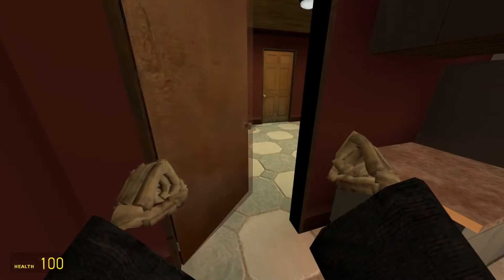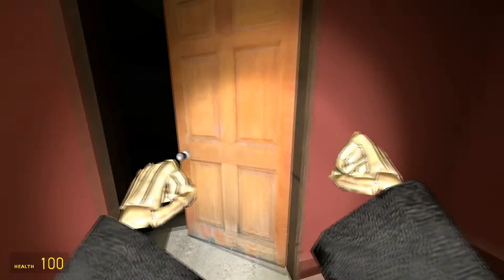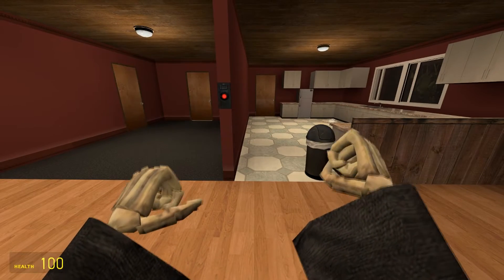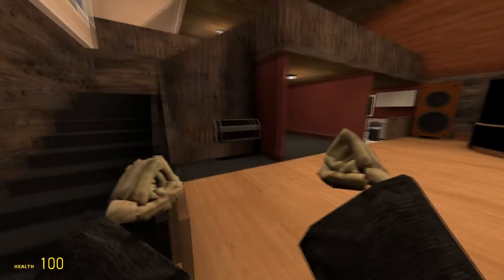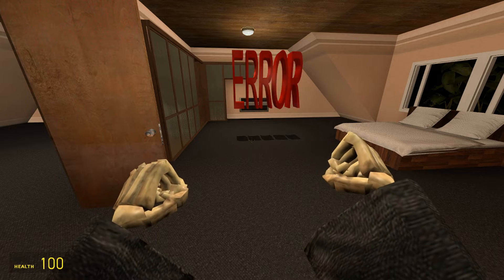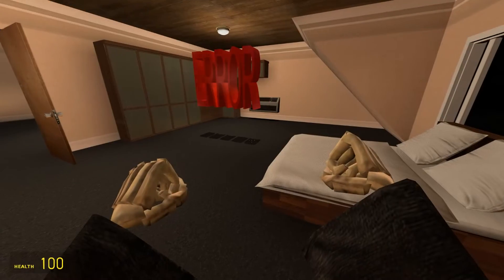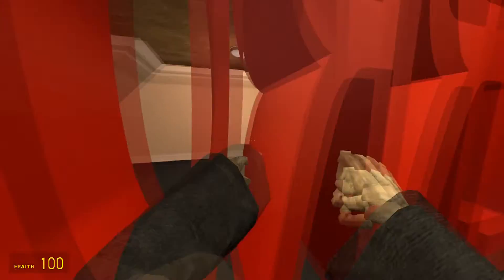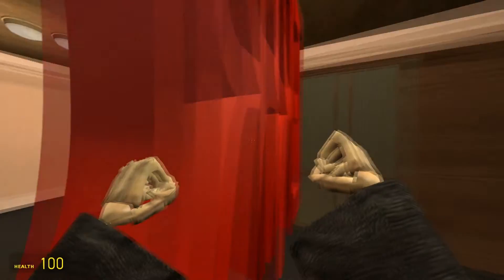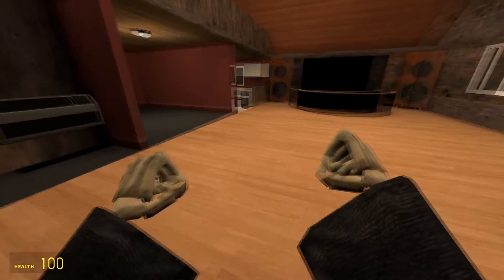Very small refrigerator. What was that? I saw a person — I don't think... I think it may have just been my own shadow, because the way Source Engine is, I think it was the shadow of my own arm. Why is there an ERROR in the middle of this room? Excuse me, what are you supposed to be? That's just kind of strange.